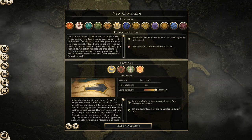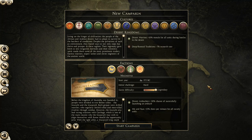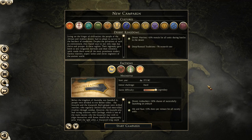Hey guys, what's up? Welcome back. We haven't done one of these in a while, so I thought why not? It's going to be a first ten turns campaign with Rome — how to survive with Masaesyli on legendary difficulty.